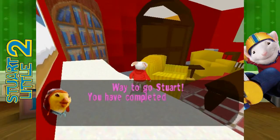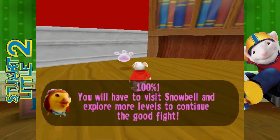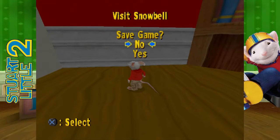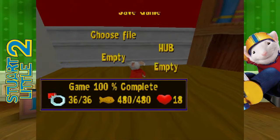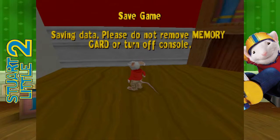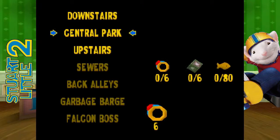We have completed the level 100%! You'll have to visit Snowbell and explore more anyway. We completed the level — I'm gonna save. As you can see, I have completed Level 1 with 100%. I'm gonna save it there and next time we'll be doing Central Park. I'll see you guys there on the flip side. Bye-bye!